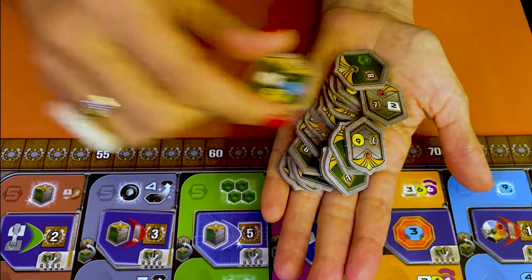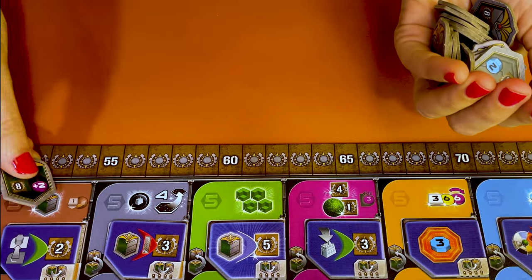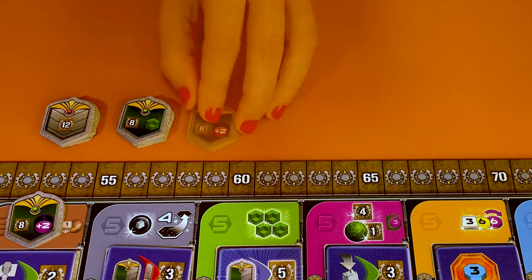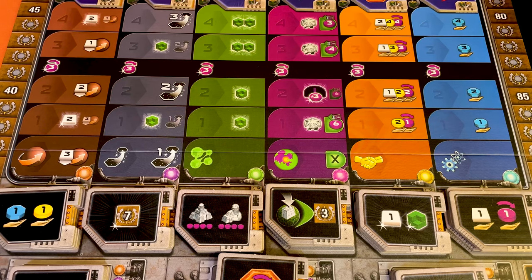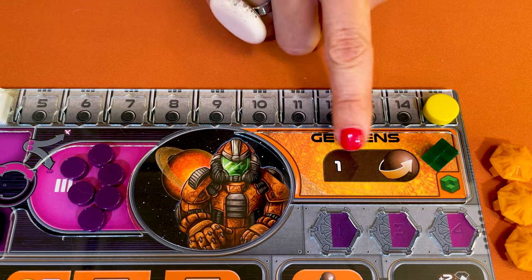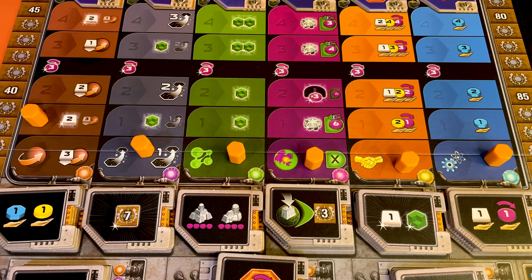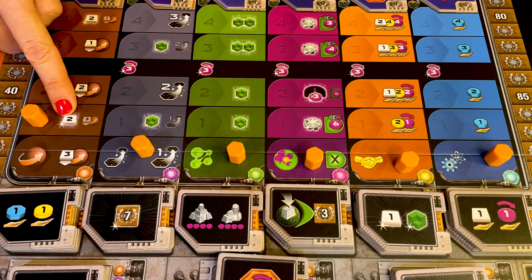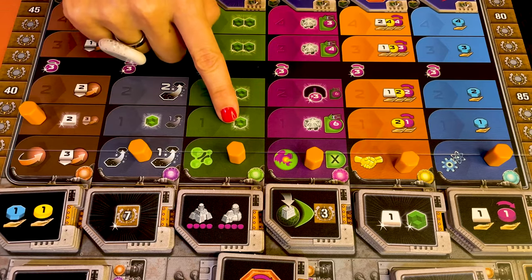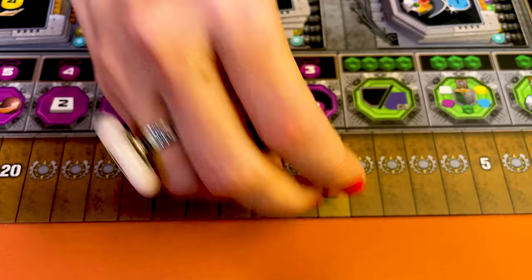Take all the federation tokens and set aside the one for the Glean faction. Then randomly pick one of the remaining tokens, place it on level five of the terraforming track, sort and stack the remaining federations and place them near the board. Each player puts one token at the start of each of the six tech tracks. Check this area of your player board to see if you have a research bonus — if it shows a research area, move your marker to level one and take the corresponding bonus. Finally, place your seventh token on the ten of the point tracker.